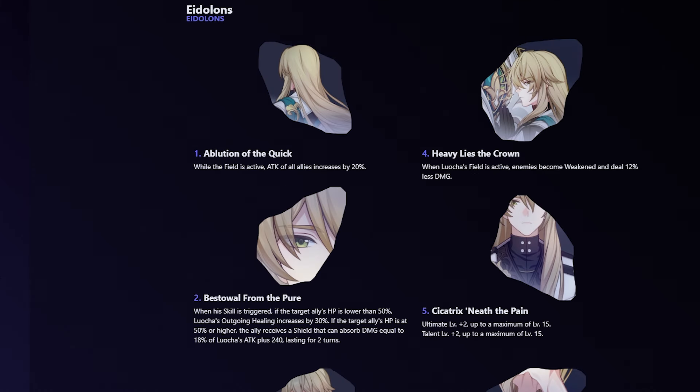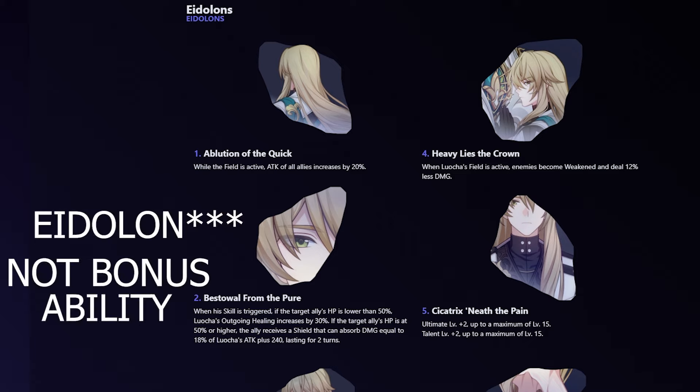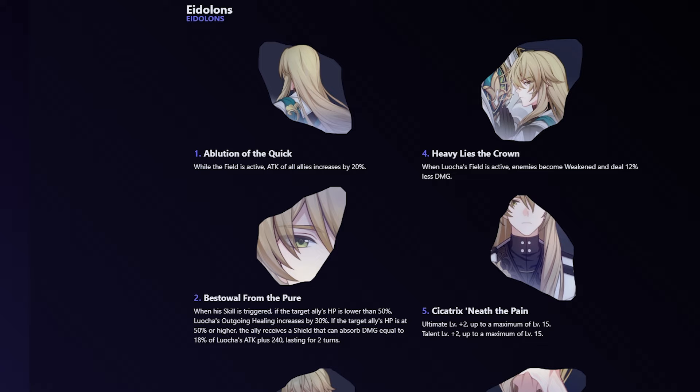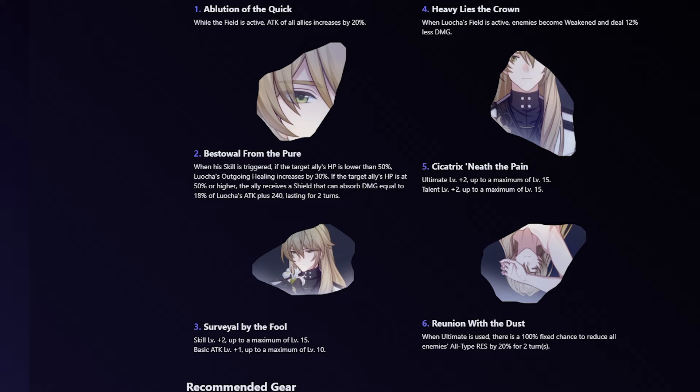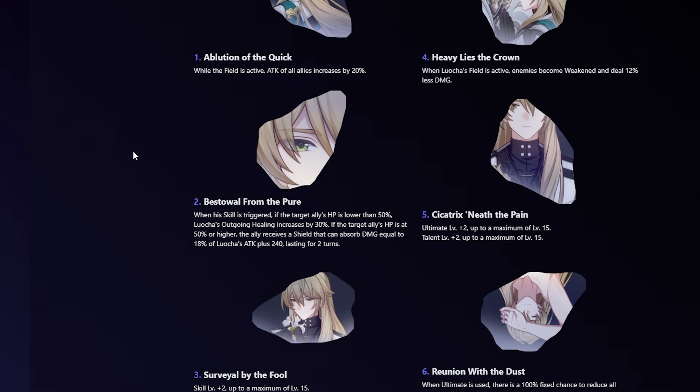Going over his Eidolons: his E1 — while the field is active, attack of all allies increases by 20%. E2 — when his skill is triggered, if the target ally's HP is lower than 50%, Luolcha's outgoing healing increases by 30%. If the target ally's HP is at 50% or higher, the ally receives a shield that can absorb damage equal to 18% of Luolcha's attack plus 240, lasting for two turns. So if you have E2, he can provide a shield. His E4 — when Luolcha's field is active, enemies become weakened and deal 12% less damage. And his E6 — when the ultimate is used, there's a 100% fixed chance to reduce all enemies' all-type resistance by 20% for two turns. Eidolons are very solid — every single one of them is very nice to have.